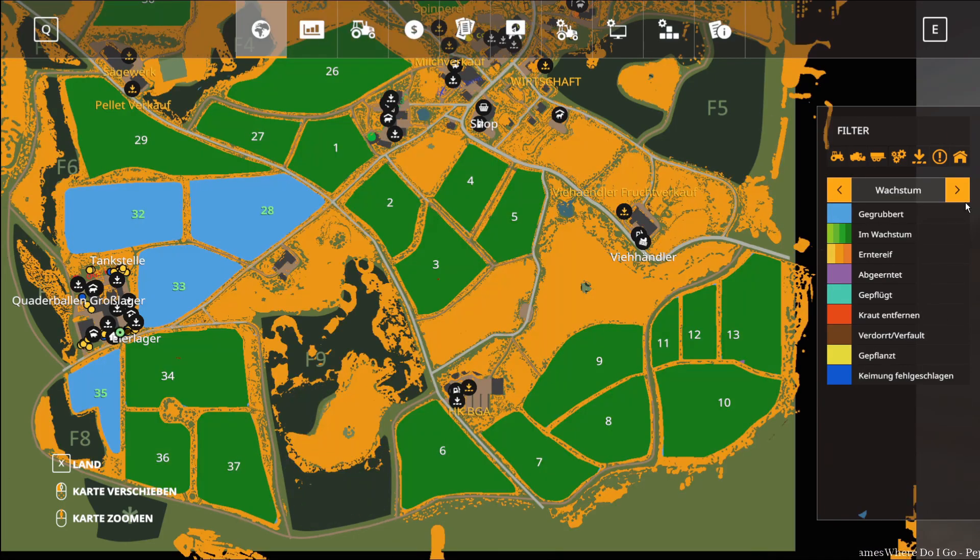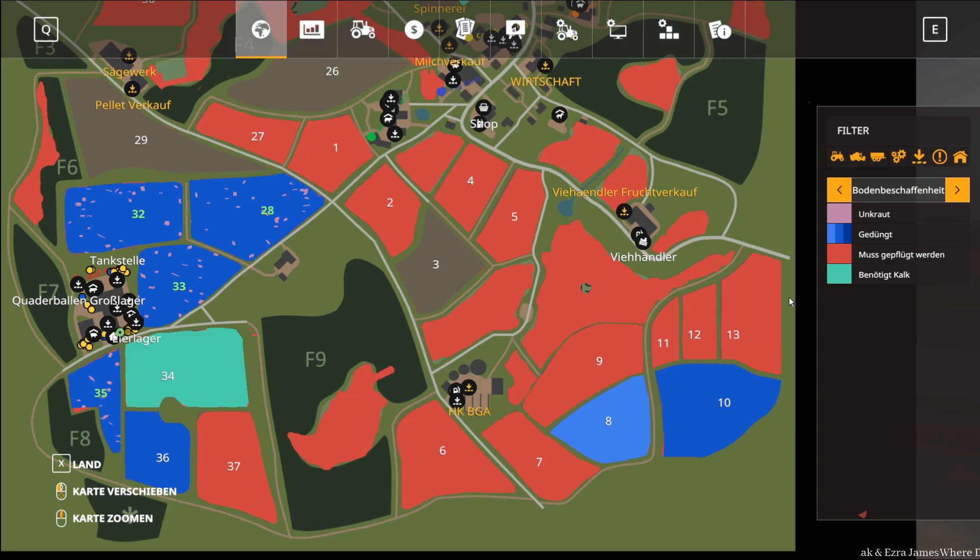Die Felder habe ich auch so weit hergerichtet. Unsere Wiese 8 wäre mehr bereit – die müssen wir auch noch machen, bevor es in den Herbst/Winter geht. Die Felder sind jetzt alle gegrubbert, weil ich leider erst gesehen habe, dass die neue Map draußen ist, als ich das Offscreen fertig gemacht hatte. Aber jetzt habe ich es mit dem Tool gleich vorbereitet. Gekalkt sind sie in der Hinsicht auch schon. Wir müssen sie quasi jetzt noch einmal komplett durchdüngen.